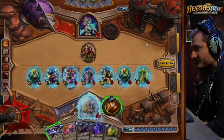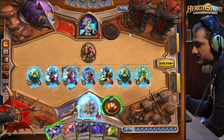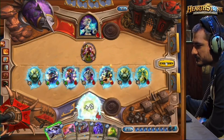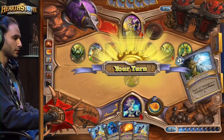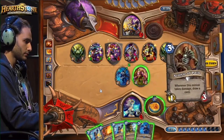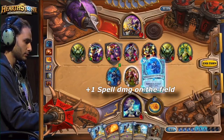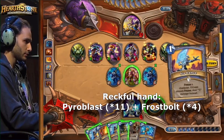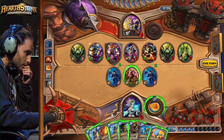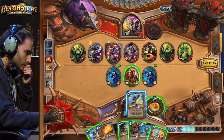Take a look at this example. He doesn't have to do anything right now — he's got two ice blocks in his hand. He's going to play a second Cold Light Oracle to flood his opponent's hand to maximum. It is one of the most notorious missed lethal clips of all time. From this, we can learn that missed lethal is simply doing something else other than actually killing your opponent when you have the ability to.